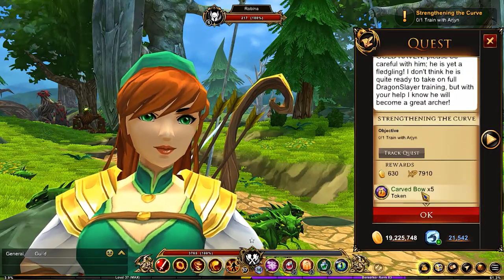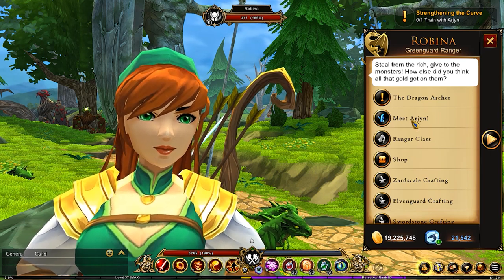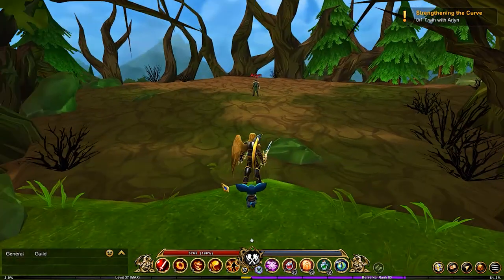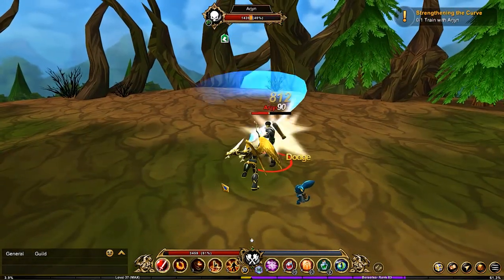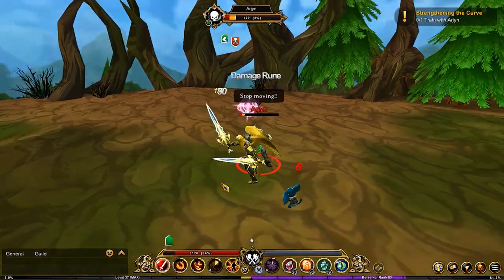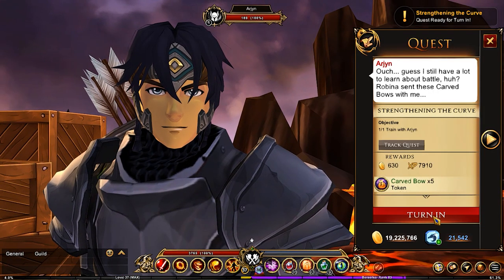At this point, we're going to be getting a carved bow once we train with Arjun. We're going to be going to meet Arjun — they recycled this map. We just have to take him down and he doesn't seem to pose much of a threat. Then we're going to jump over to Mount Ashfall camp and get the carved bow.